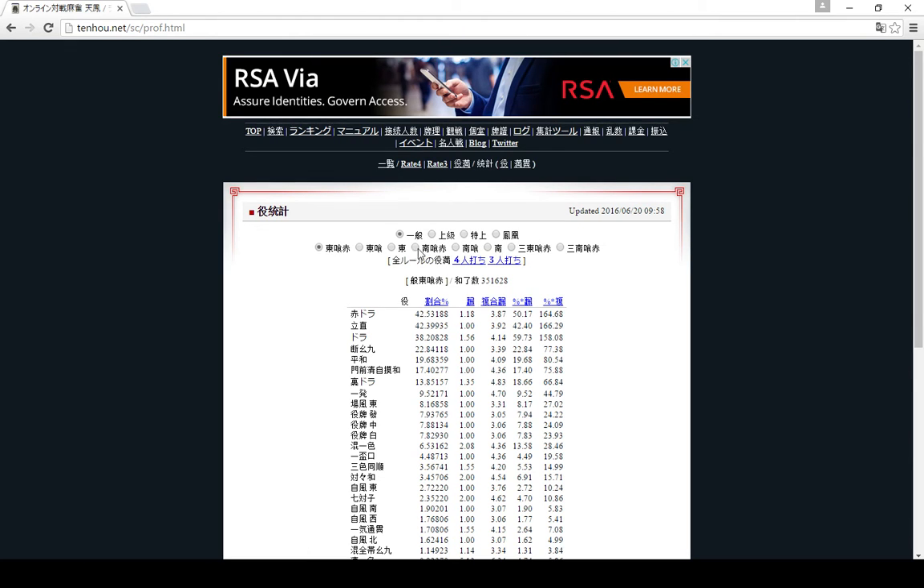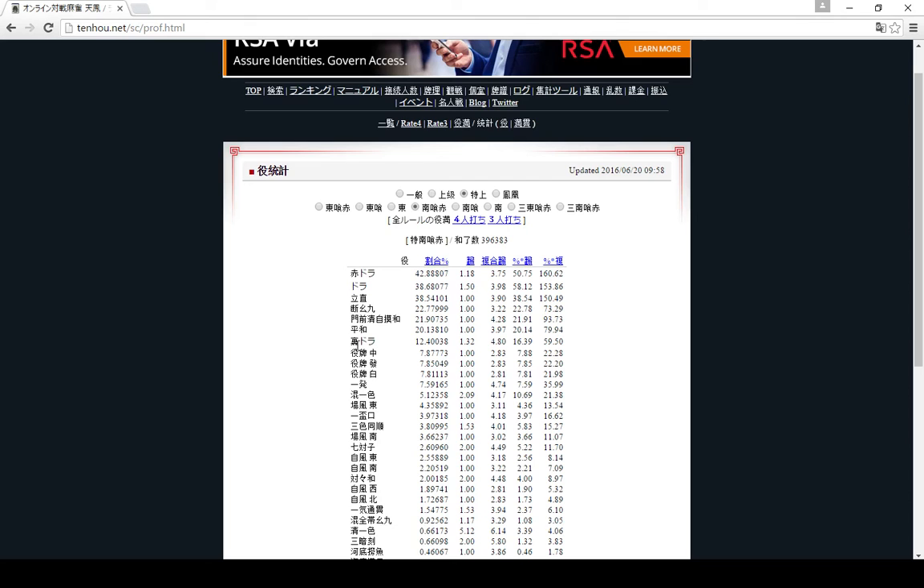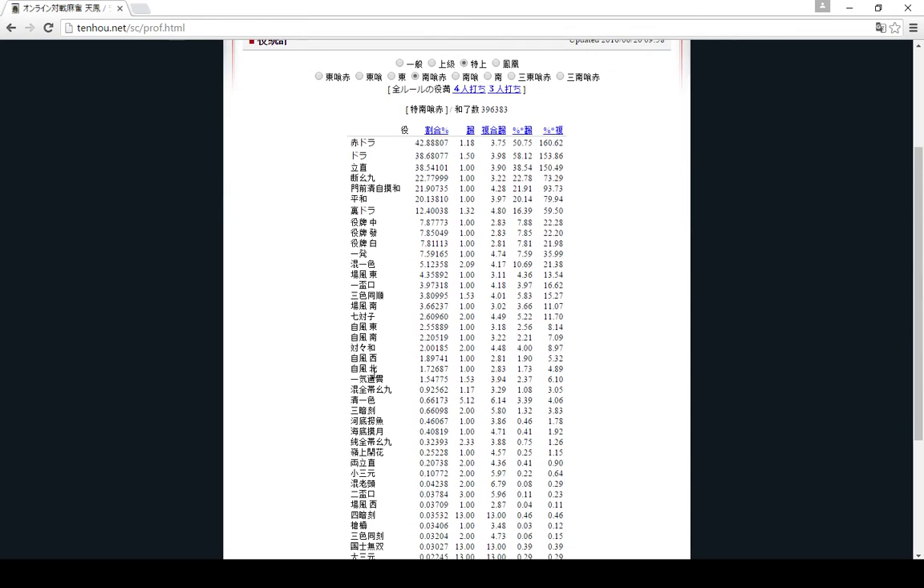You can find some yaku statistics which are here, and again you can sort by room level and then game type. So in the rooms I play in, red dora is the most common yaku and it's in 42 percent of the hands apparently. Then Tenhou has been won - it's been 1.00025 percent of the time. Someone's won kokushi musou, some other yakuman hands, and then you can just see how common each yaku is.